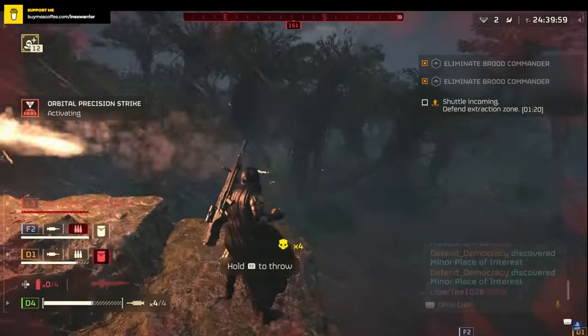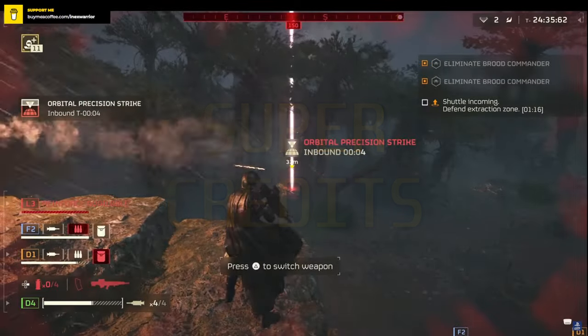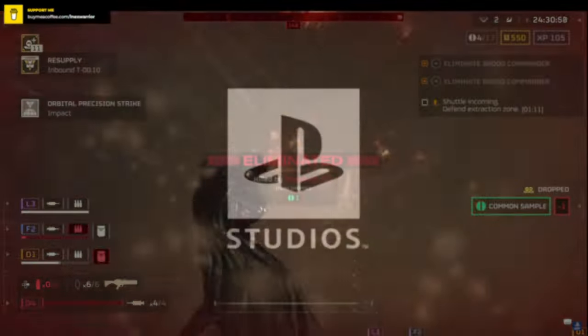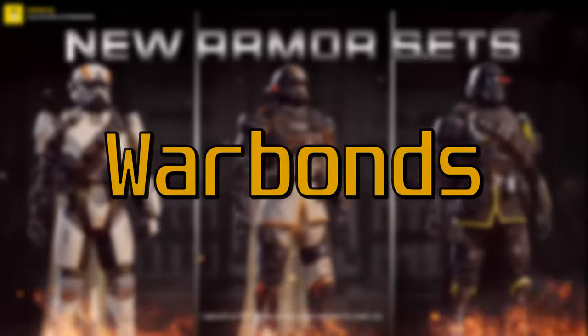The in-game currency in Helldivers 2 is called Super Credits. Who would have thought, right? Using the Super Credits that you have earned through playing the game, you unlock War Bonds.